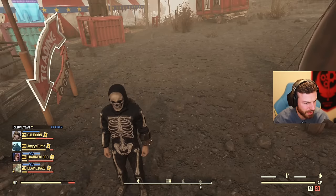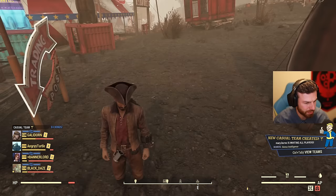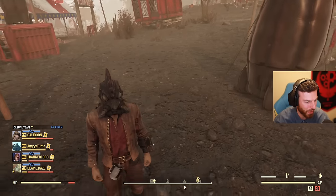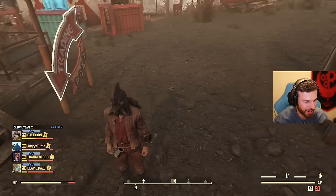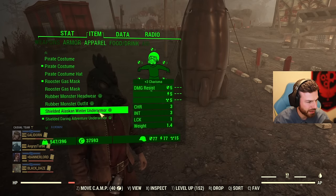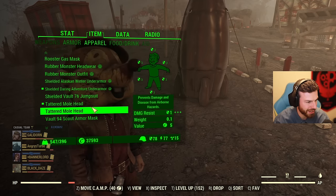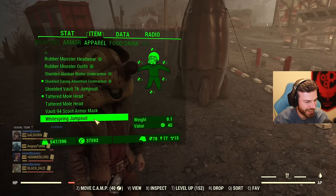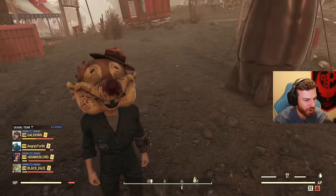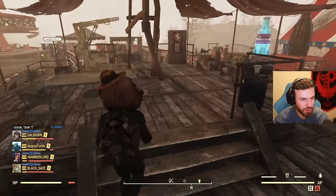The skeleton costume, pirate costume — I'm a pirate now! The rooster gas mask is really cool, and I have duplicates of that which is nice. Mole head, white spring jumpsuit. I would love to have a clean mole head — I don't know if that would ever be available, but a clean mole head would be cool.